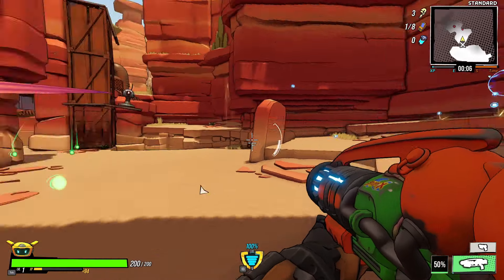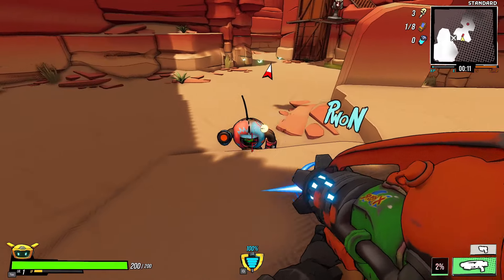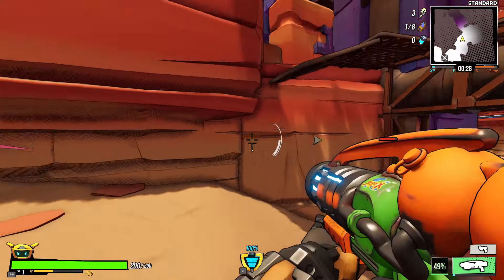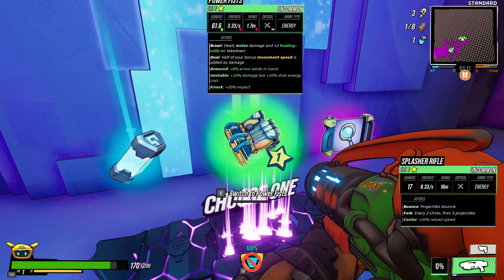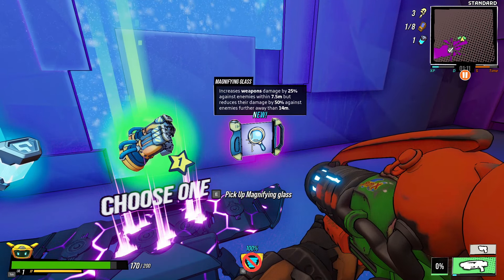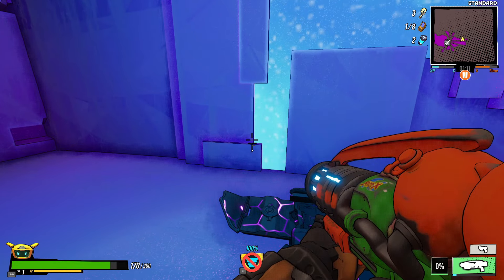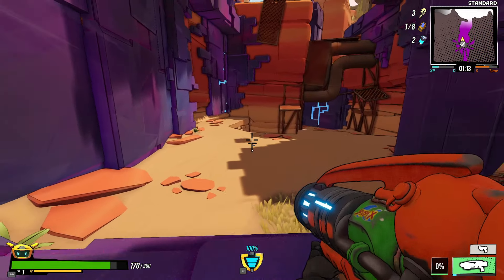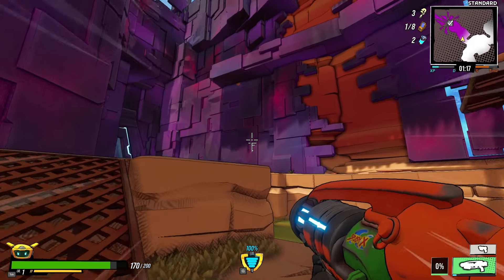Oh, this is a cool weapon but it's got an actual cooldown — it's not hitting enemies that well. A power cell! Power Fists: increases weapon damage by 25% against enemies within seven and a half meters, and will reduce their damage by 50%. I'm gonna take the power cell. I don't know if that was a good or bad choice but we're making progress.